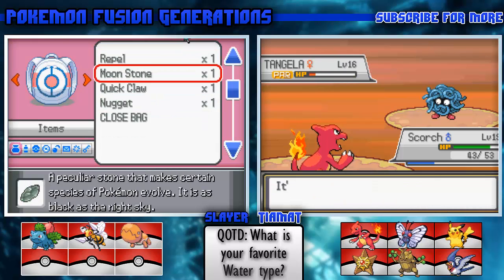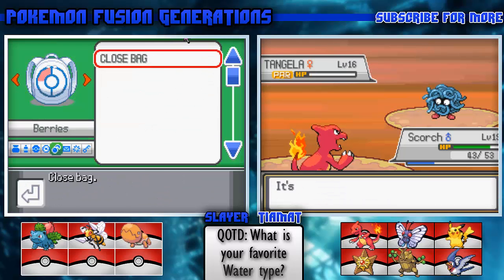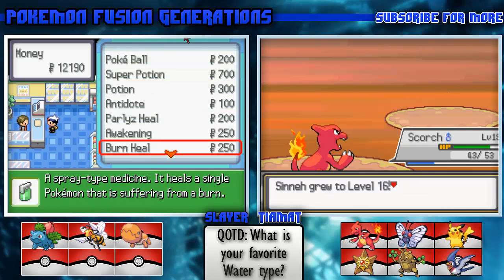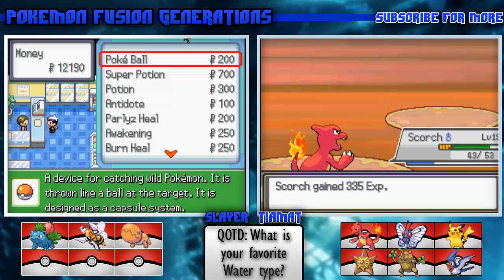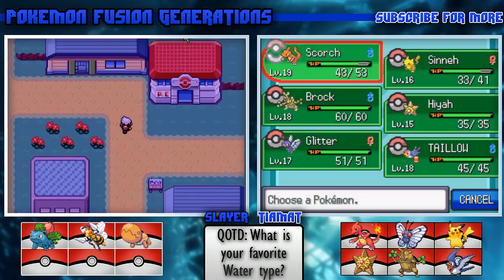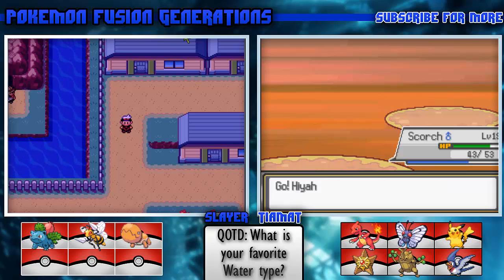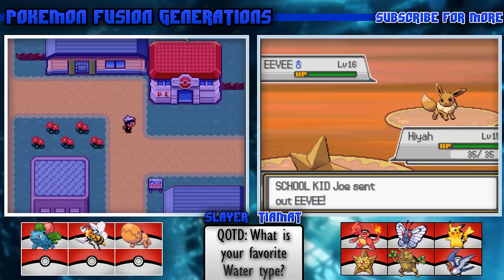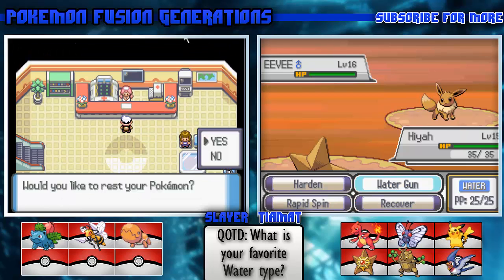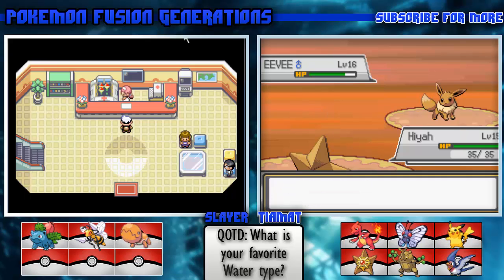I probably should have sent out Taylo - I keep forgetting I have that. From what I understand we might be able to fuse our starters later on, so I don't want to. Hyah is actually the lowest level now, let's send that one out. Water Gun!